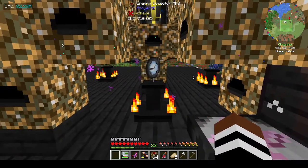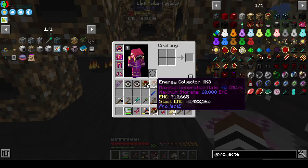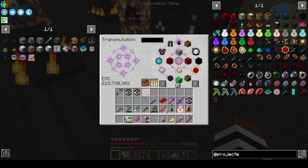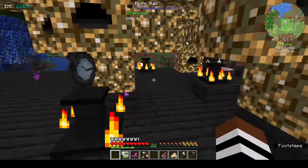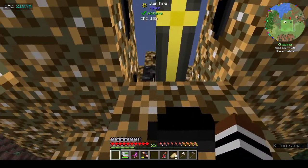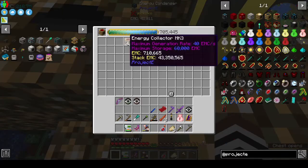It's working fine. I just picked up three stacks of energy collectors and that's 43 million EMC per stack, so as you can see I have a lot of EMC now - more than enough. I put some around the back. I need to put a collector up there because it's bugging me.